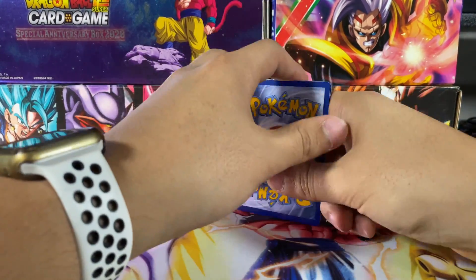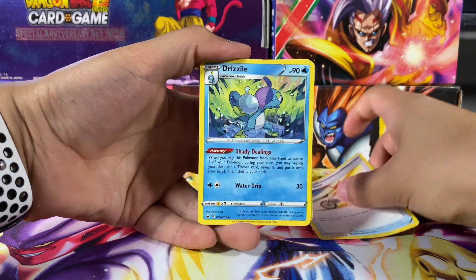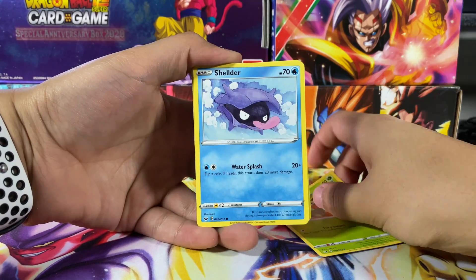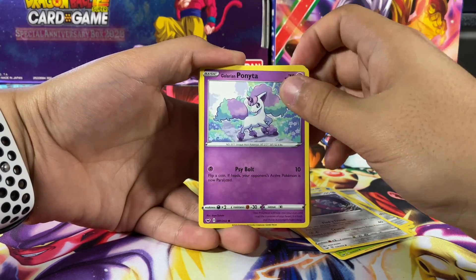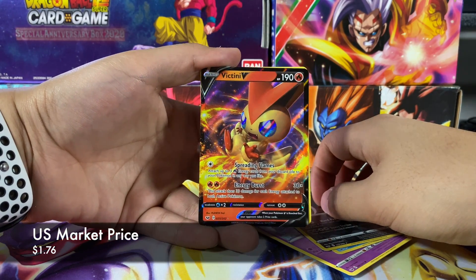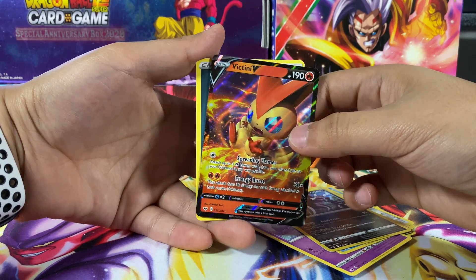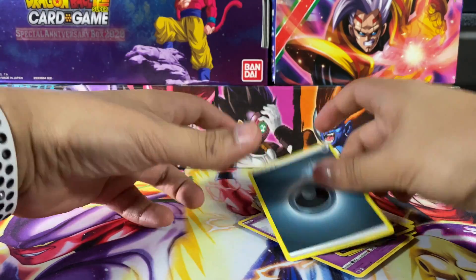I was at Target, and later on in the video you'll see what I pull. I found some Dragon Ball Super cards — I was happy about that. We have a big Tentacool B card, pretty nice indeed, and our last card is a dark energy.